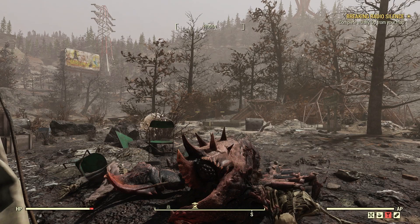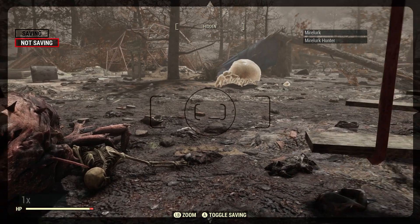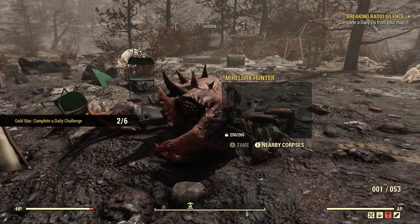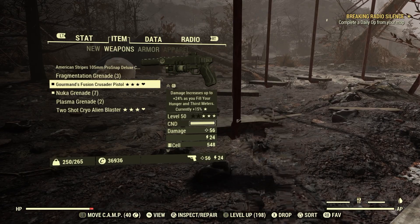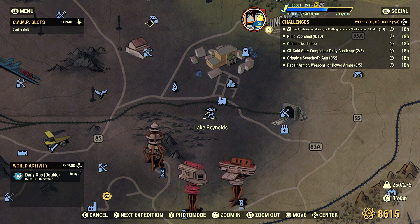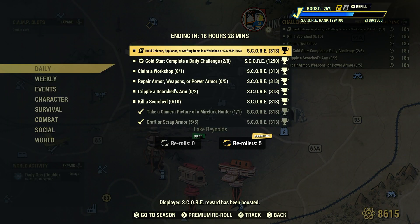Let's open up our ProSnap Deluxe camera. It'll be under our weapons section — let's equip it. Now we've got to make sure it says 'Myreluq Hunter' at the top right-hand corner of the screen. There we go — Take a Camera Picture of a Myreluq Hunter, one for one. We have to use the ProSnap Deluxe camera. Whether the Myreluq Hunter is dead or alive, take a picture and it will count — just don't use photo mode.